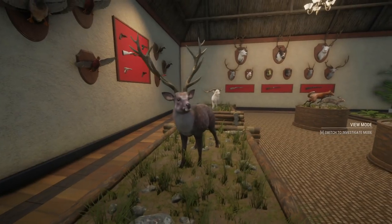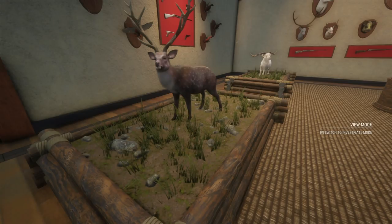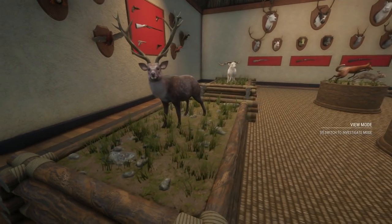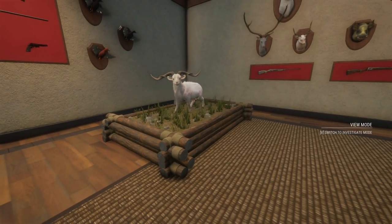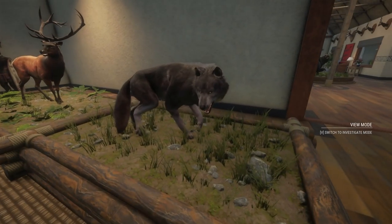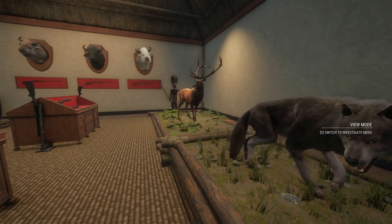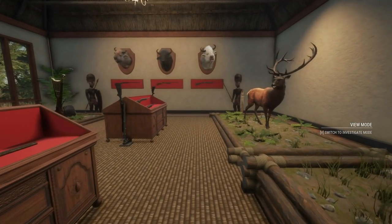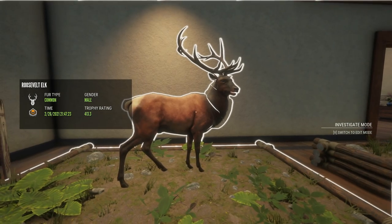This Roosevelt elk is going to be a permanent addition to the lodge — we're going to replace the other one that scores roughly the same. I like this fur type better; our old one is the black fur type but we have three of those with three different racks. This is the first dark spotted one that's a decent size. As for the goat, I'm not 100% sure yet — I'm thinking it might go in a different lodge since we already have this horn shape as the mixed diamond. The wolf is going to go in a multi-mount, probably with the albino bison.